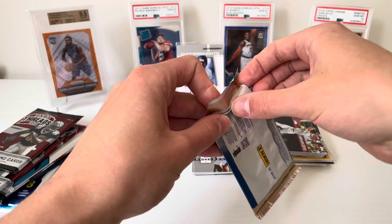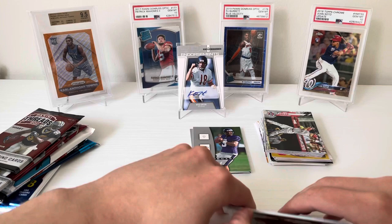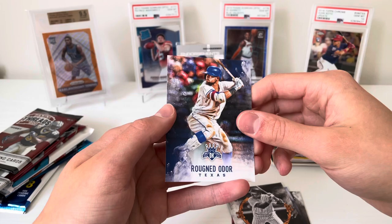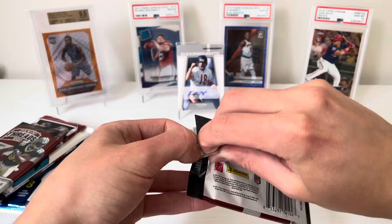That nice little Yordan Alvarez rookie. Diamond Kings 2017 — I think this is two hits out of Diamond Kings typically. Definitely no mem in here though, very thin. I just completely dropped the thing — probably nicked all the corners. Bryce Harper, Ty Cobb, Chipper Jones, Tony Gwynn Heritage Collection. Rougned Odor on the Yankees — still can't even pronounce his name. Don't think I dinked up the corners though, so that's good.